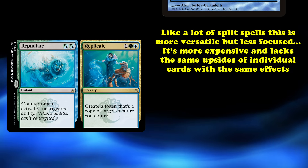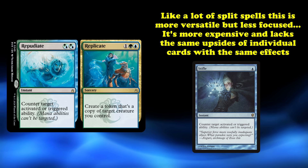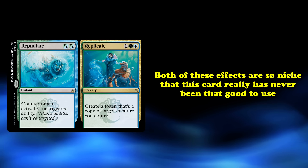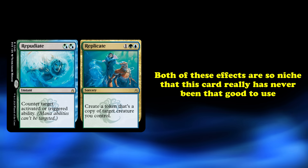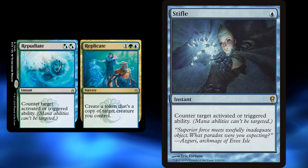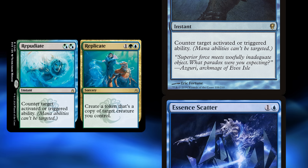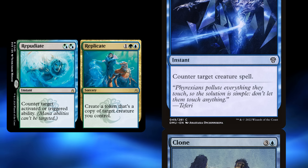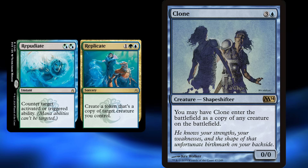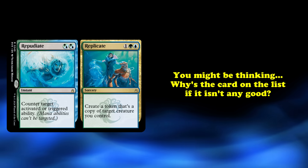Replicate is a very powerful mechanic, despite only appearing on a handful of cards. Like most split spells, this trades efficiency for versatility. Repudiate is more expensive than cards like Stifle that have the exact same effect, and Replicate lacks the same upsides as cards like Crackling Counterpart. Unfortunately, both of these effects are niche enough that Repudiate/Replicate hasn't ever really been the best card to play. Stifle is a very niche effect — so niche that the only thing that really makes it worth playing in certain formats is how efficient it is. Paying two mana for the effect simply isn't good enough, when for that mana you could be countering the spell that the ability is coming from in the first place. Clone effects are often worse than they look, and only being able to copy your own creatures makes the uses of the card even fewer and further between.